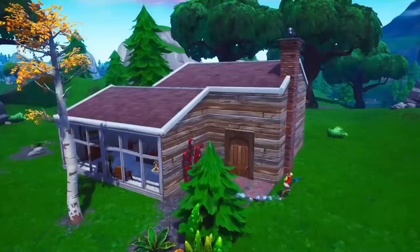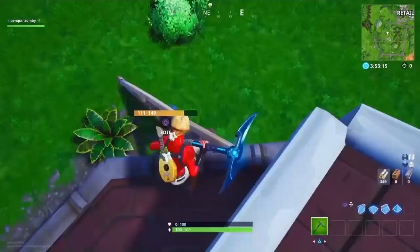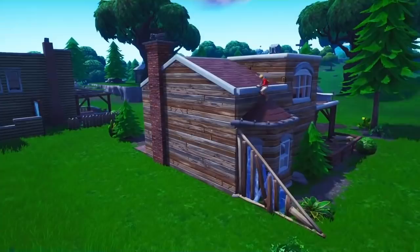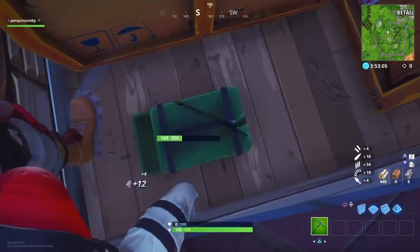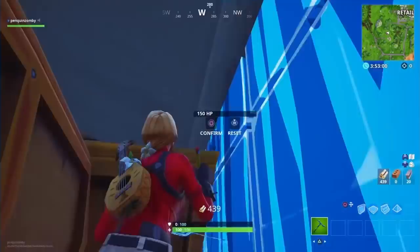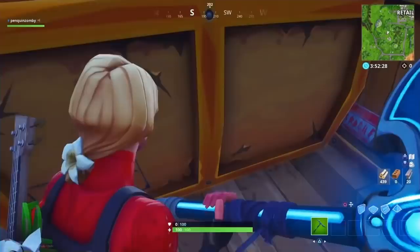This next spot is going to be near Salty Springs. I think I heard a few streamers like King Richard call this grandma's house — not sure what to call this place. It's two houses on the outskirts of Salty Springs. All you want to do is get up on this little mini roof somehow, then destroy this ammo box and squeeze back in behind these boxes. You can build a wall behind you and edit it to be like a half wall for added protection. No one's going to really see this coming — you can't see your head if you're coming up the stairs and you're behind the boxes.